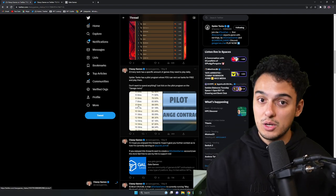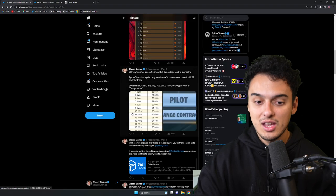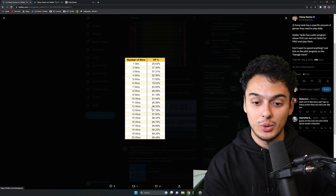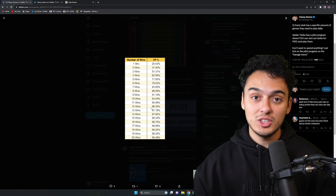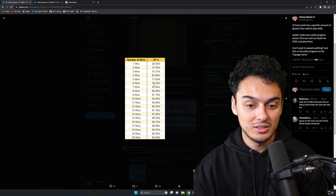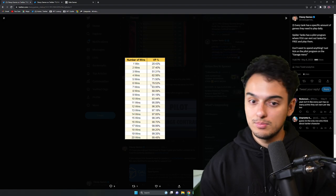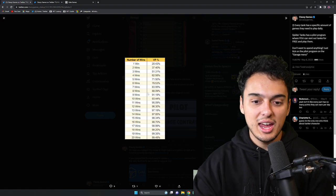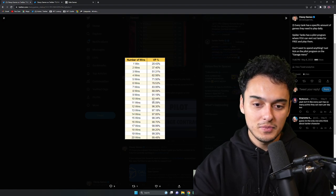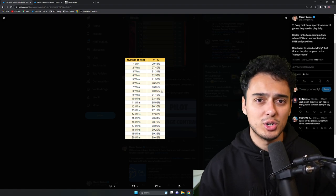In terms of how many games you need to play with each tank using the direct lending system, you don't have to play 20 wins on a tank. What you should do — this is the classy way of going about it — is 6 to 10 wins. By the 6th win, you've already gotten almost 80%. From 6 to 10, you're getting maybe another 20%. By the 8th win, you're already at 90%, so it's kind of worth it to stop there. From 8 to 10 wins, you only get about 4 to 5% difference. For a lot of people, they just switch tanks after 8 wins — that's what most people are doing in the ecosystem.